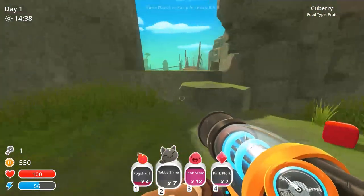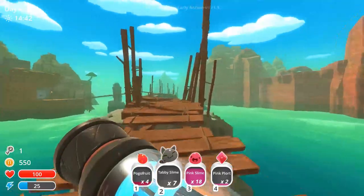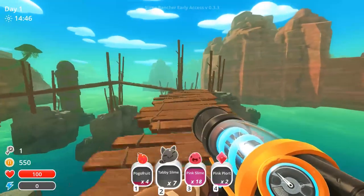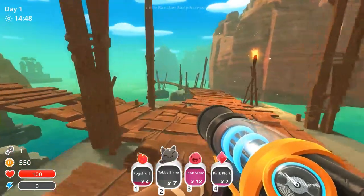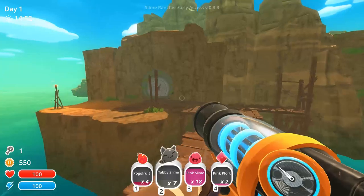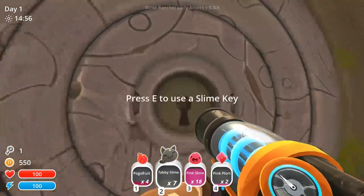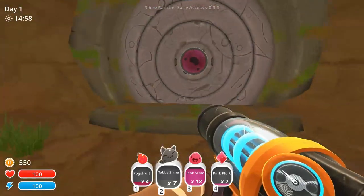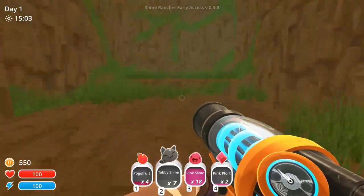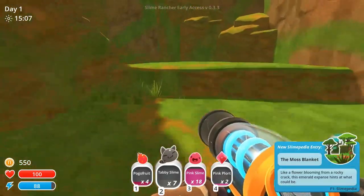Mostly because they just put ears on things — ears and tails make things cute. Now, if you haven't seen the recent 0.3 update, they've upgraded the doors from just something that gets in your way to a magical portal to a new realm. Look at that — that's great, that's so cool! Please agree with me — I'm right, aren't I?